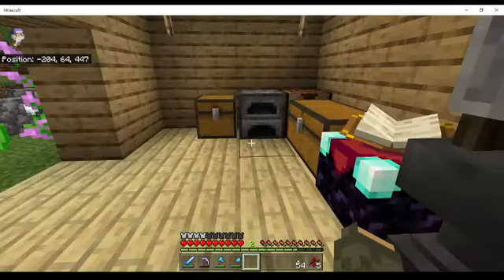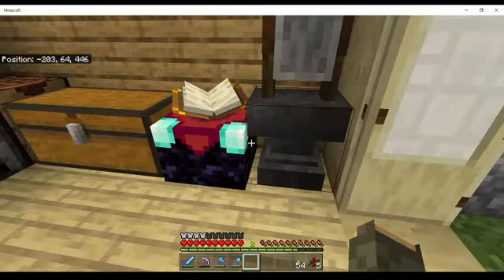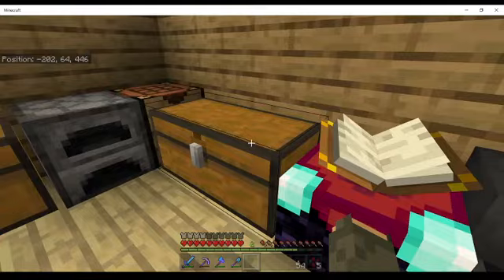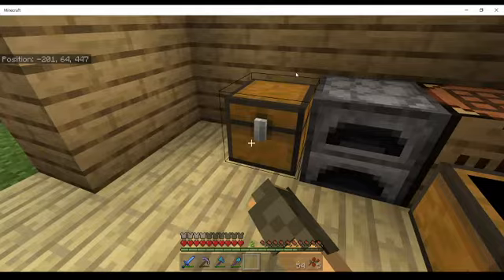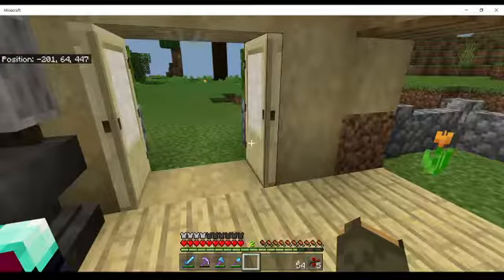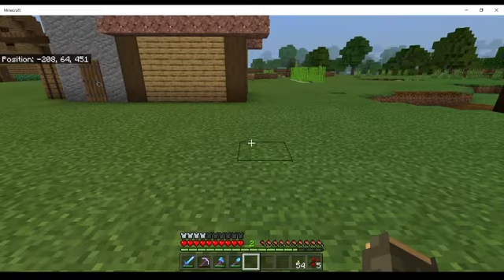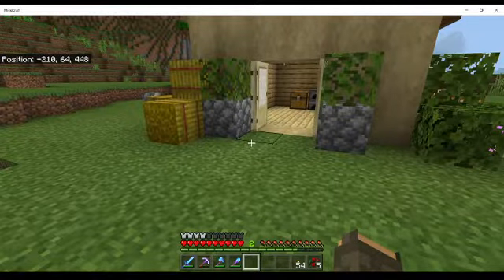I need to move special stuff like the grindstone, enchanting table, and anvil. From my beginning times I managed to collect a lot of stuff. Luckily we built our storage room, so we don't have to worry too much about that. I have a little bit of storage over there in my house so storage shouldn't be too much of a concern.